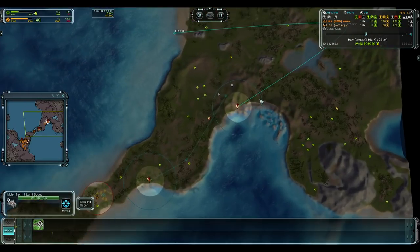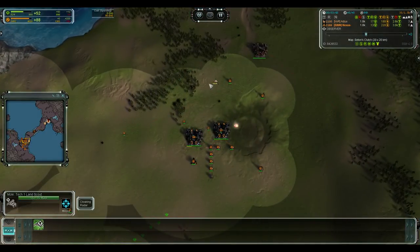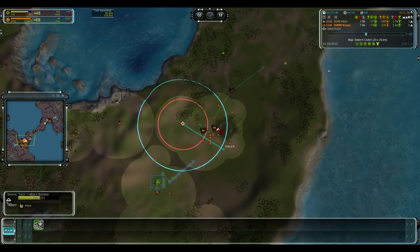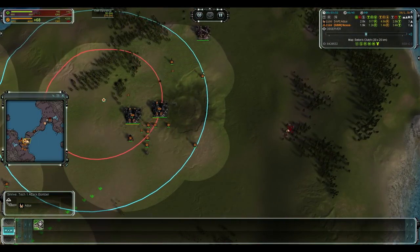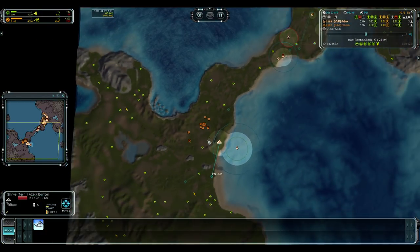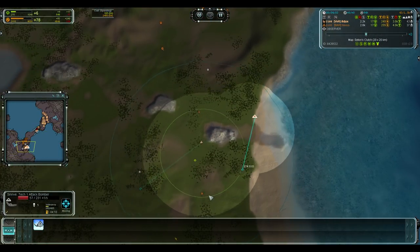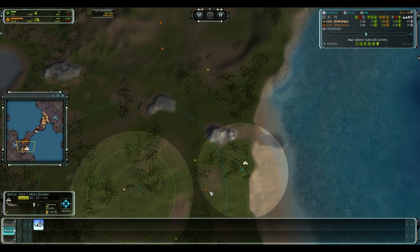Nexus is trying to get a scout into Ajax's back base. But now he's right over a Skyslammer, and Skyslammers are quite nice because of those missiles. It escapes again. The Ajax bomber is in range of the radar — five kills on this bomber. And he's going to run into an anti-air, and this should be the end of him.